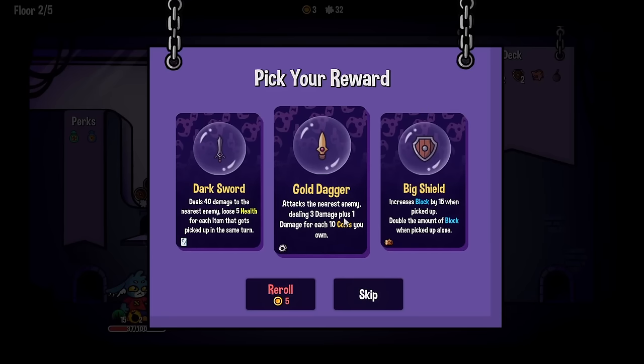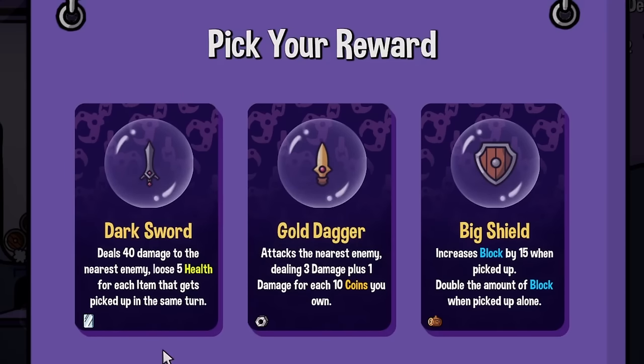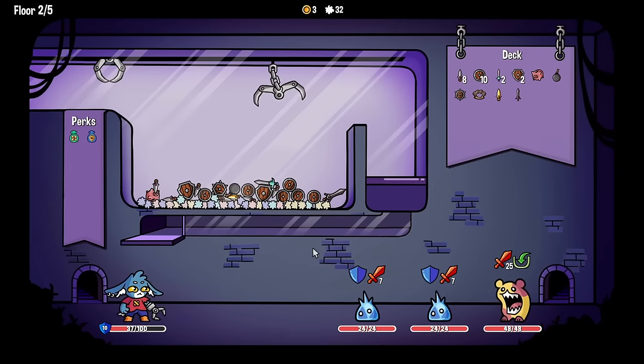That's a different dagger based off of coinage. This dark sword was so good last time - 40 damage, but losing health for items that get picked up. I think I'll do it as long as it's on top of the pile. It's sort of on top - as in there's nothing else underneath it or on top of it over there.